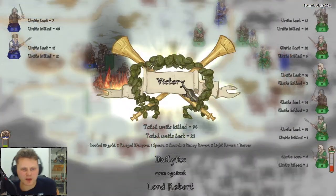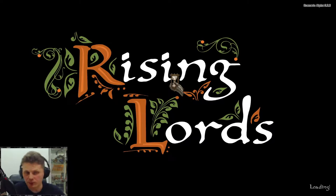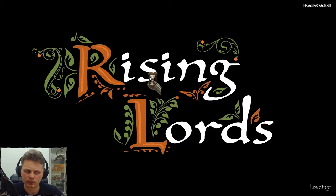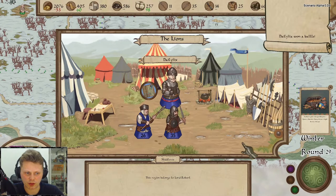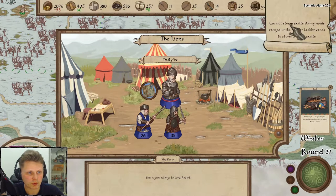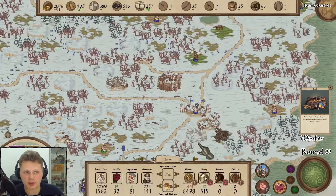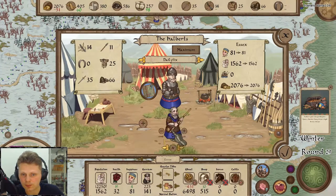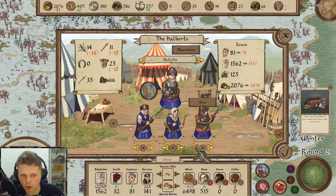We need to pull our armies back and just make sure we replenish. Forget the campaign right now. We need to rebuild — we'll head back to the border. What we'll do is manage up another army over here. No peasants — they're useless. We need archers. Let's get some pikes. There's my mercenaries.